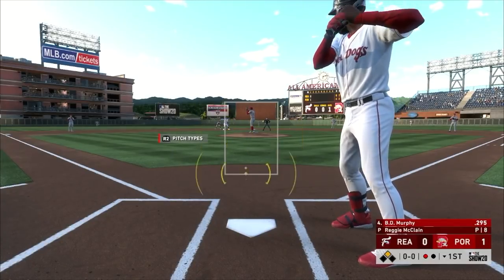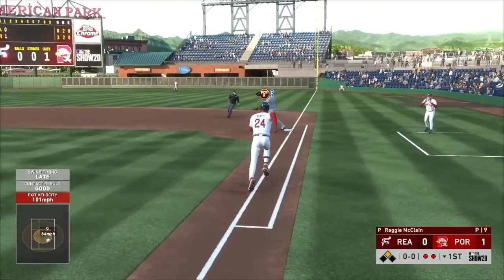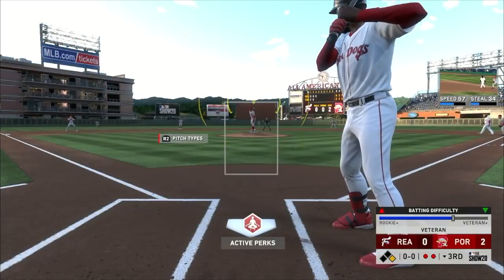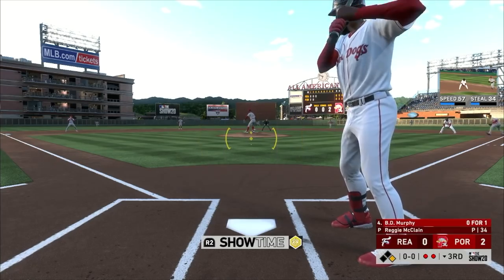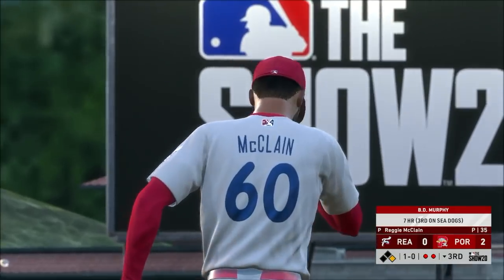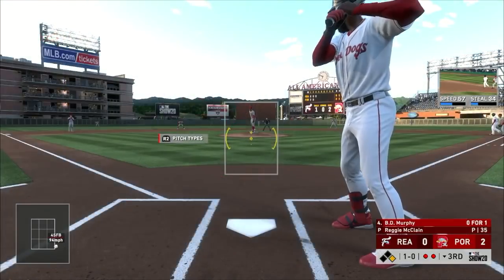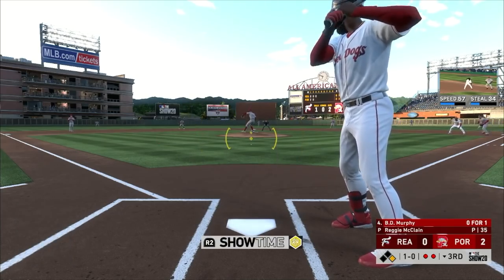We're gonna see if we can do a bit better with the PCI this game. Good wood, sliced hard on the ground - oh the third baseman has a gun, you see how quick he threw that? BD comes up for his second at-bat - that first at-bat he got gunned out by the third baseman, so keep an eye on that dude. This is games four through seven of me using the PCI and so far I'm not really liking it, not gonna lie.